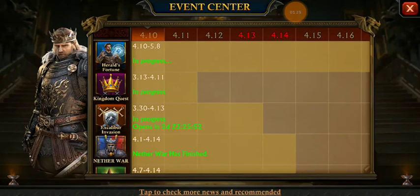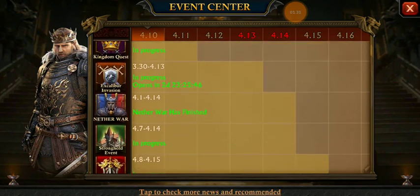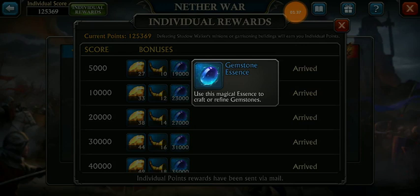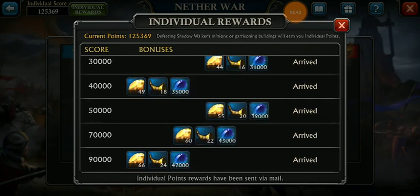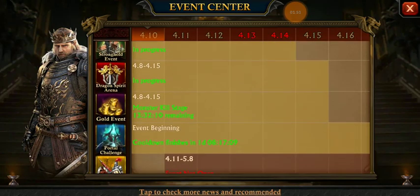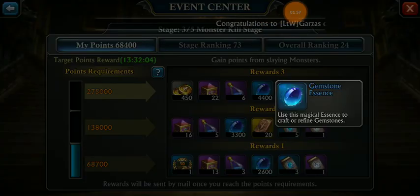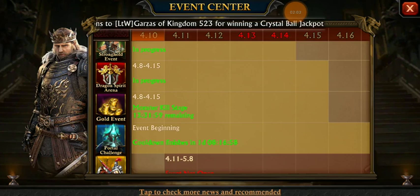This update is good for non-spender players because they have added more rewards in different events. In the Nether War individual rewards, you can see they have added a lot of gemstone essence — this is a good chance for non-spenders to enhance or max their gems free of cost. Similarly, they have added essence in the new golden events, and in all stages you will see gemstone essence. Especially in the kill stage event, they have added around 80k essence.